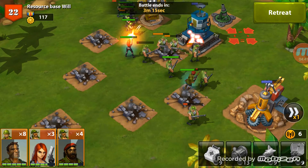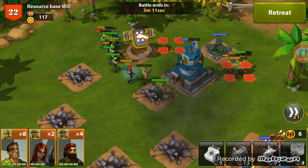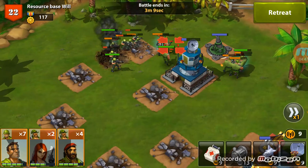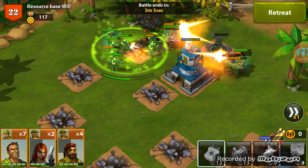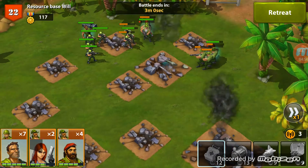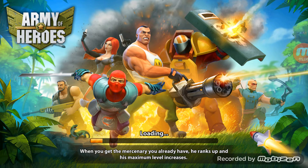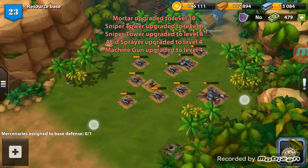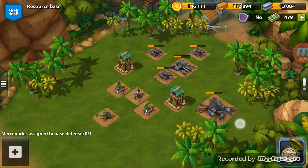We need to get our troops to that point as quickly as possible — the riflemen would be good as we're taking a lot of damage. Let's move these troops up into place so they don't get blocked. We lost two heavies and five riflemen — it could have been better but we managed to take back the resource base.